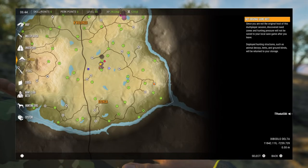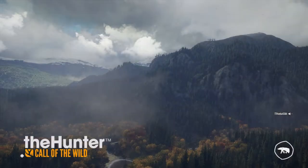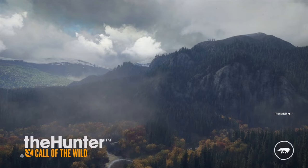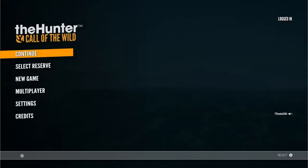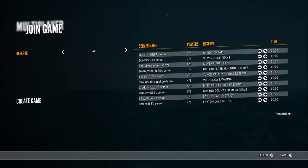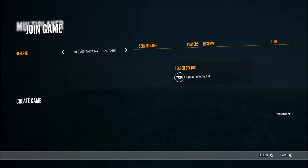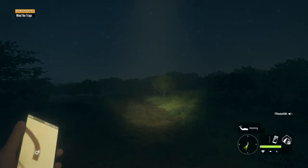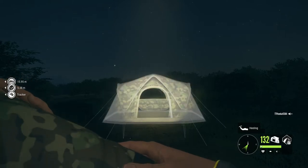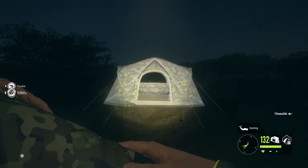Then you're going to want to leave. You're going to leave 118 tents — no editing, no cuts. This is what's going to show up: 'Hunting structures been returned to my storage.' I had 118 tents, and now I have 132. So you can do this 100 times, 500 times — and that's how many tents you'll get.